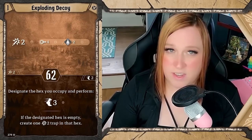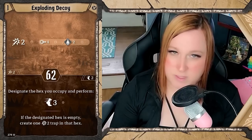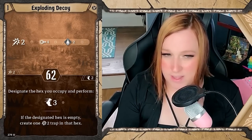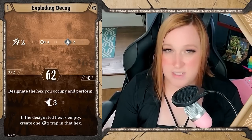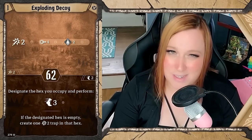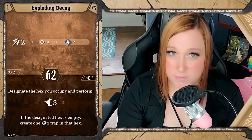Exploding Decoy I used significantly more often. Attack two at range four is very strong, with a pull two. Pulls have been way easier to get enemies through traps than pushes — you can set stuff up from far away and rake them through. The bottom lets you move three and leave a two-damage trap in the hex you left, provided it's empty. That part was really useful, especially getting to level five where I'm dropping four-damage traps and leaving them behind. I got way more mileage out of Exploding Decoy than Flurry of Nails.